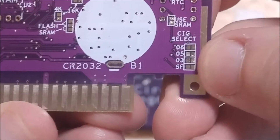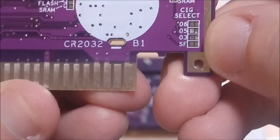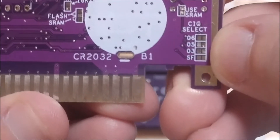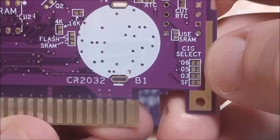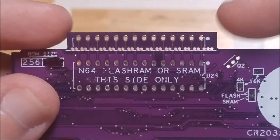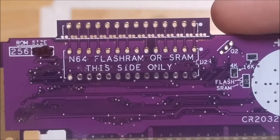If you leave all these open, it'll default to the 6102 CIC. Then you've got Star Fox, 6103, 6105, and 6106. And right over here, if you want to do Flash RAM or SRAM, you do have to pull one of those chips from an original game.